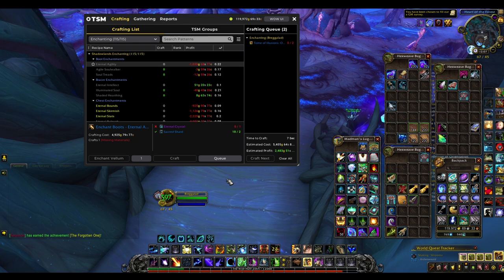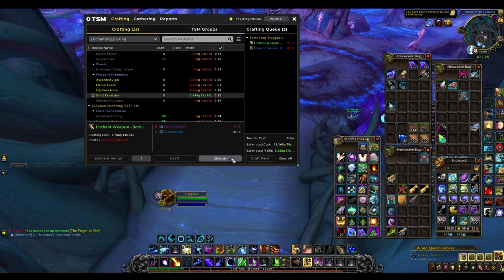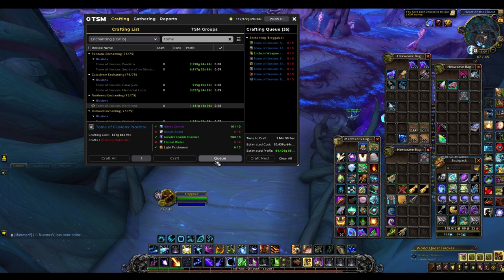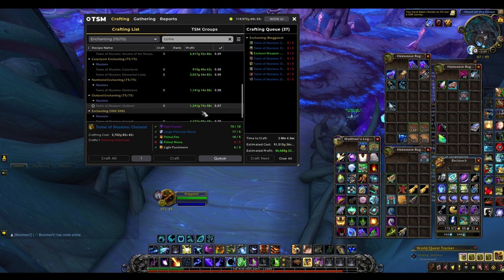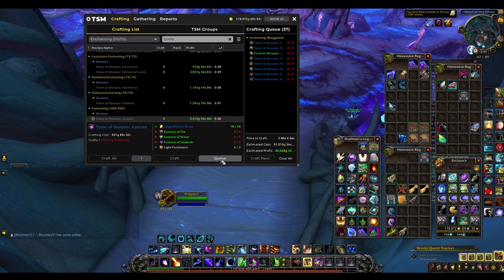Pretty much all of the tomes that I had yesterday have somehow sold. So what I thought I would do was make some more Tome Evolutions and some other Old World Enchanting stuff. I'm also going to make a few of the Weapon Enchants that sell a lot, because they have quite a nice amount of profit. As I always say to everyone, just find something that works and you keep doing it.